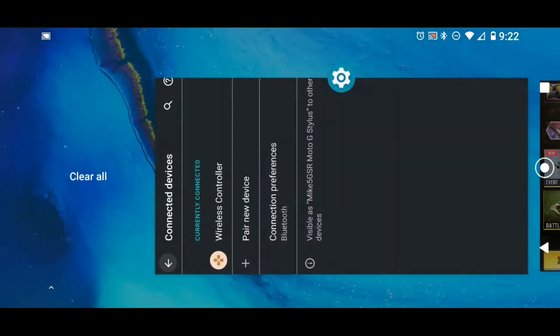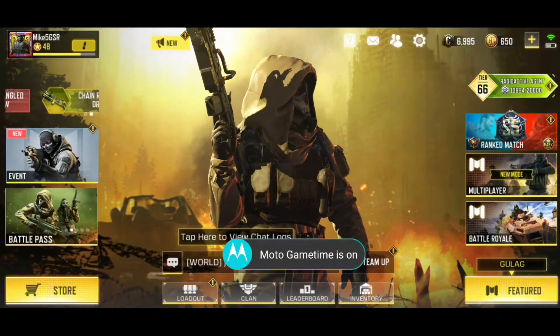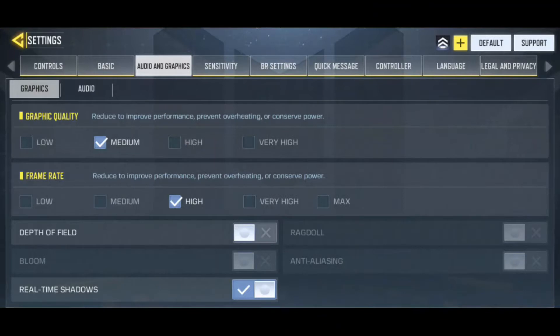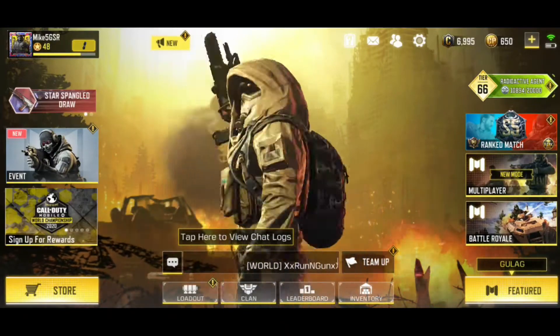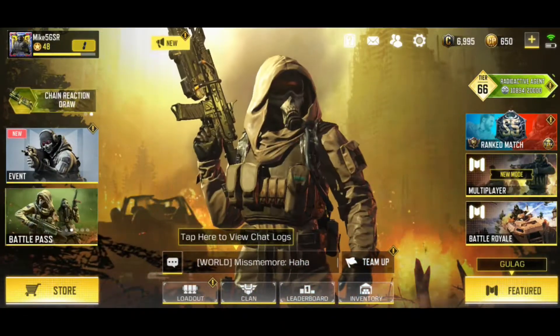I got it paired up with a PlayStation 4 controller via Bluetooth. The graphics options — just leaving those as is. It defaulted to medium graphic quality with the high frame rate mode. It seems to work out pretty well. I don't notice that big of a performance penalty doing this screencast.